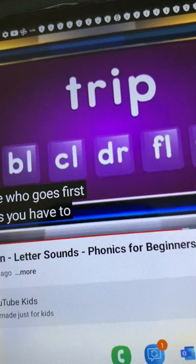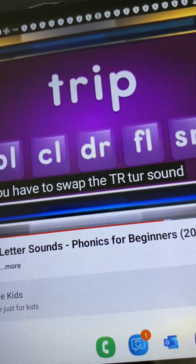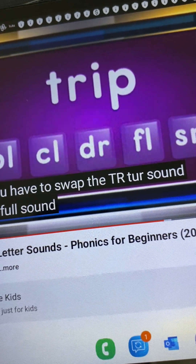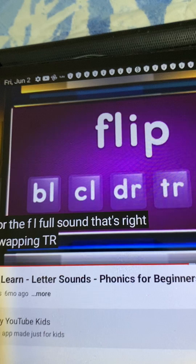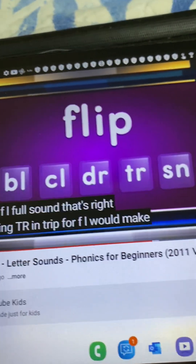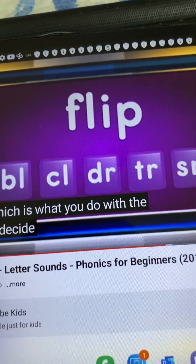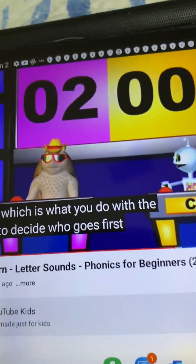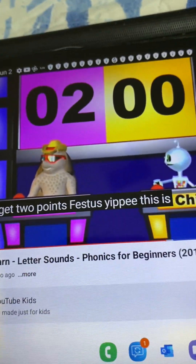Festus. You have to swap the T-R sound for the F-L sound. That's right. Swapping T-R in trip for F-L would make it flip, which is what you do with a coin to decide who goes first. You get two points, Festus. Yippee! This is fun!